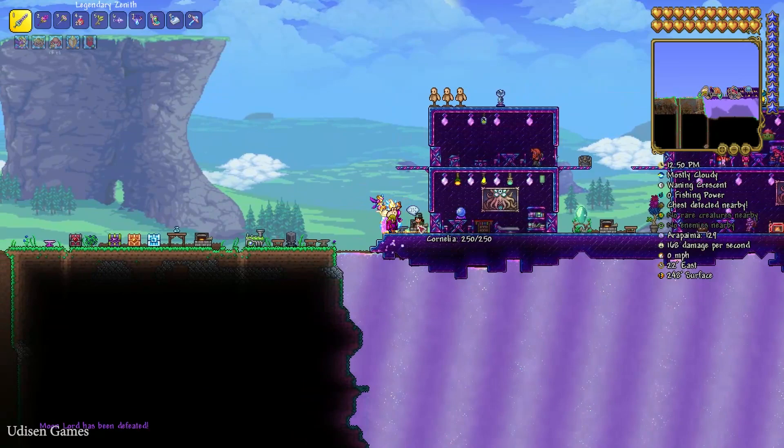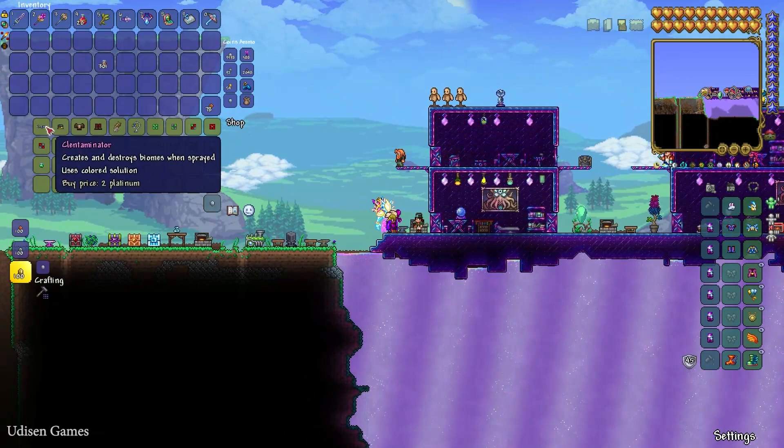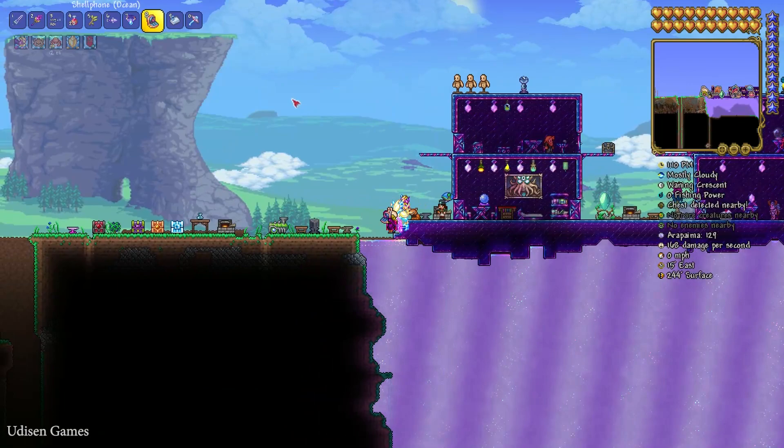After I kill this boss, the Steampunker can finally sell the brown solution. And also you need to use the Clentiminator. If you want a more powerful advanced tool, you can upgrade the Clentiminator into something more powerful.